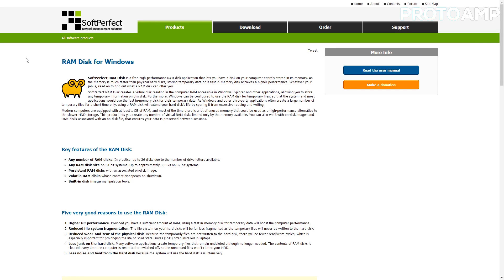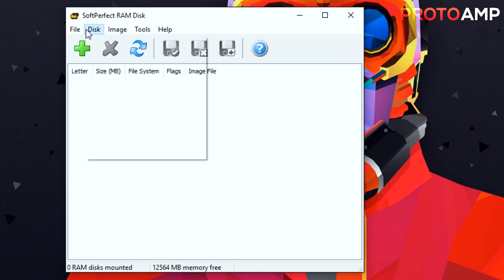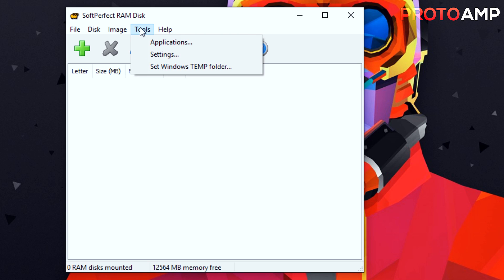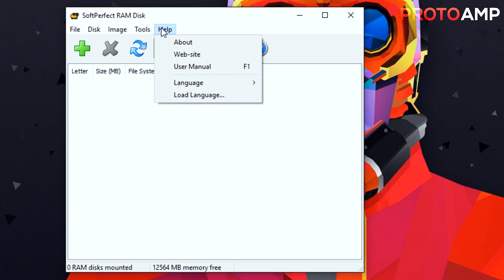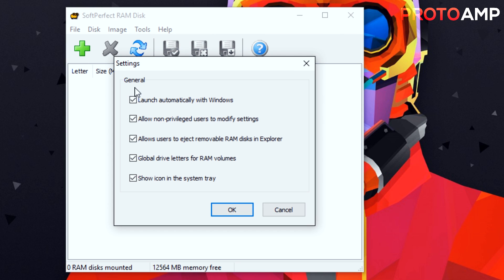To start, go to the SoftPerfect website — link in the description — scroll down to the bottom and press the install button. When it's finished downloading, install it and restart your computer. Upon opening the software you have the option to import and export to disk, add a boot drive, mount and unmount drives, create disks, and a lot more. Go to tool settings and make sure that it launches automatically when Windows starts — this is really important. Also make sure that allowing non-privileged users to modify settings is checked, so that it doesn't require specific admin privileges every single time.